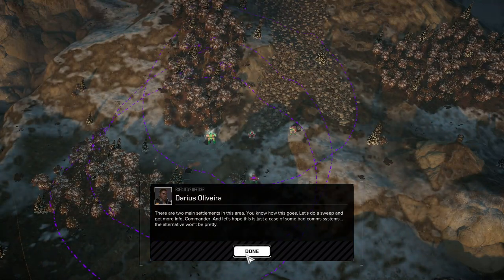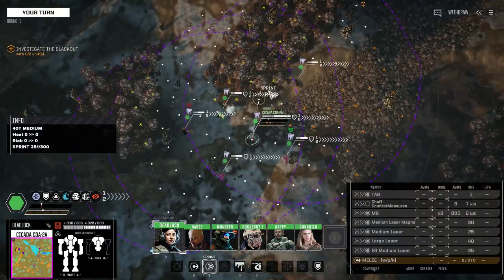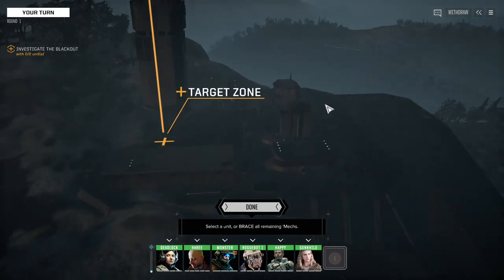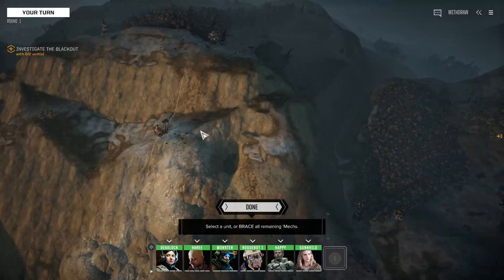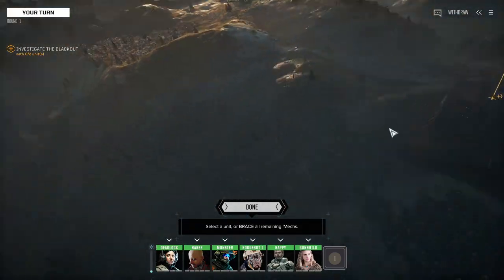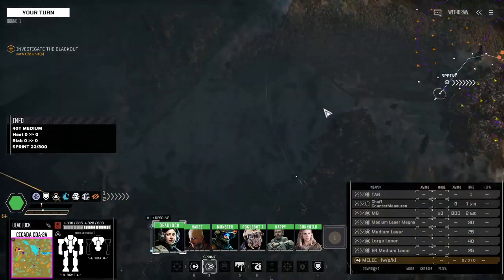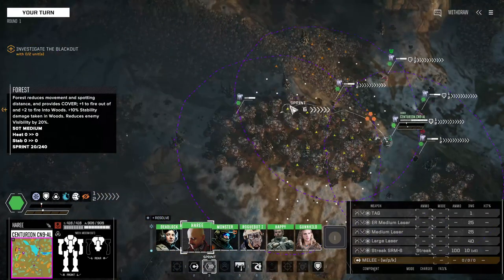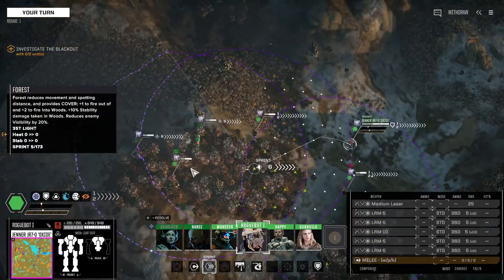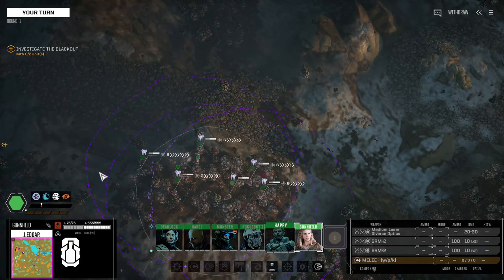Alright, two main settlements — I know the drill. There's no support. That's where I'm going, and then there's another place after that, down here. Let's just run up here. There's really no need to go into cover, it's just a force of habit.